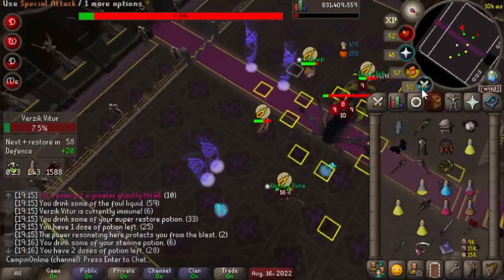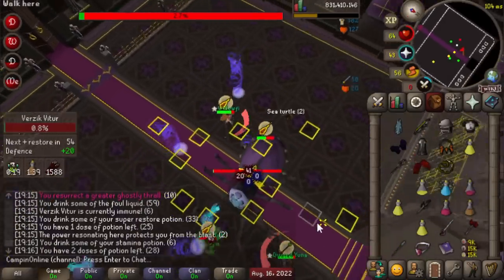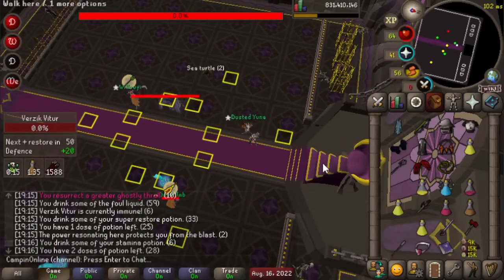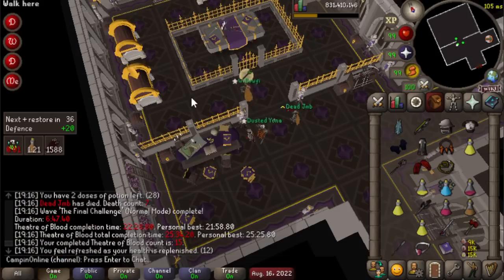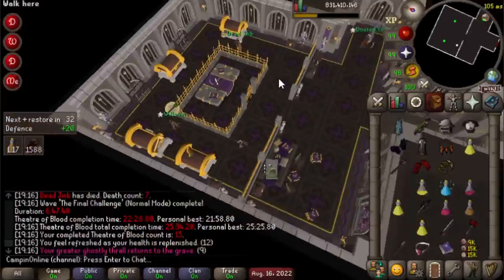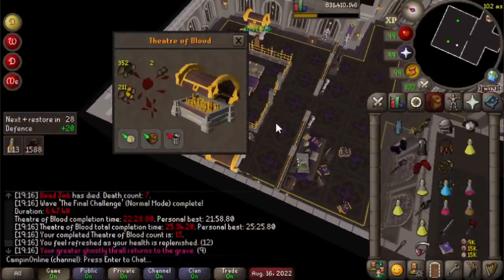Howdy campers and welcome back to another episode of Collection Log Completionist, the series where I spend months building up items just to have one day of full dopamine. This week we're going to be opening up a bunch of keys and caskets that I've got stacked up from the last several months, so I hope you guys enjoy.